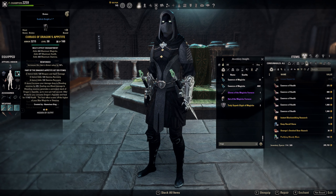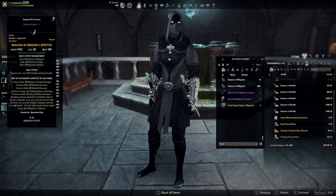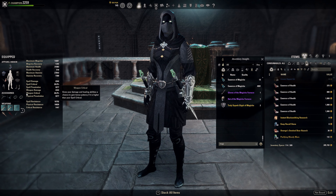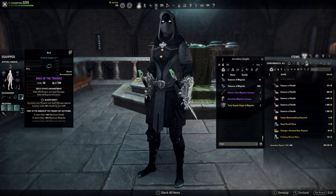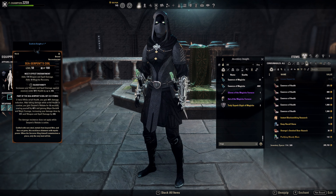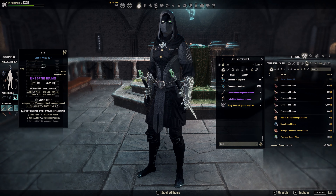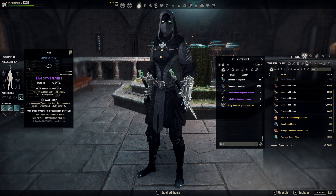For Dragon's Appetite armor, I have 3 heavy pieces all in reinforced with prismatic enchant, one light in well-fitted, and one medium in well-fitted, also prismatic enchanted. For jewelry, we have 2x Ring of the Trainee for the health and magicka, both in bloodthirsty. Since we don't have an execute, bloodthirsty comes in really handy. We also have the Sea Serpent's Coil in bloodthirsty. We are running all weapon and spell damage enchants, and all jewelry on magicka recovery.